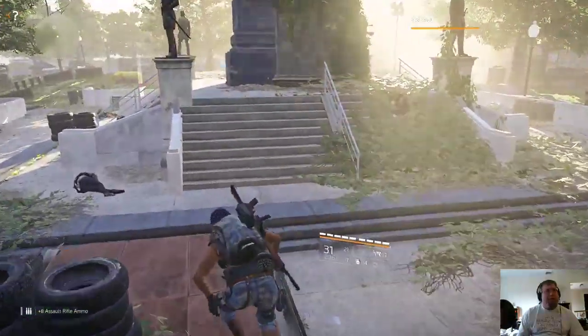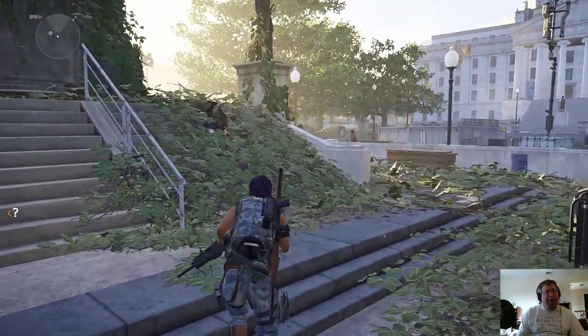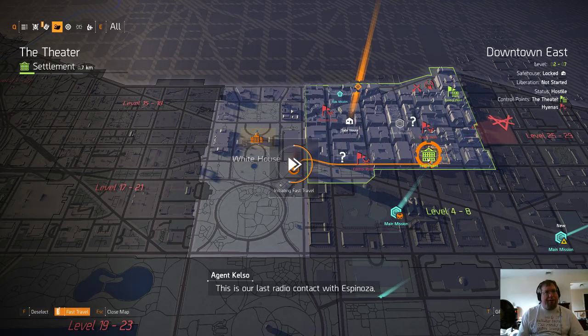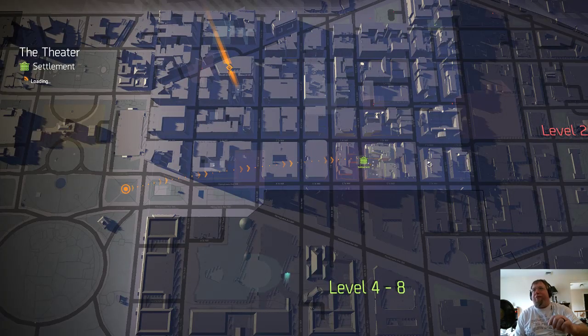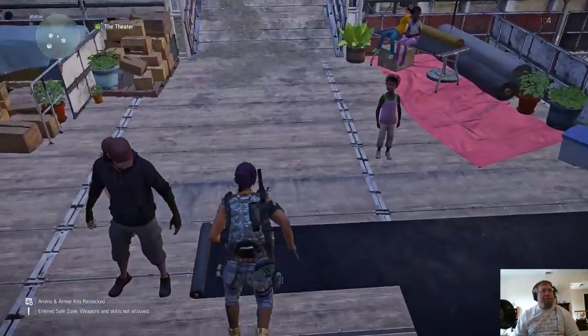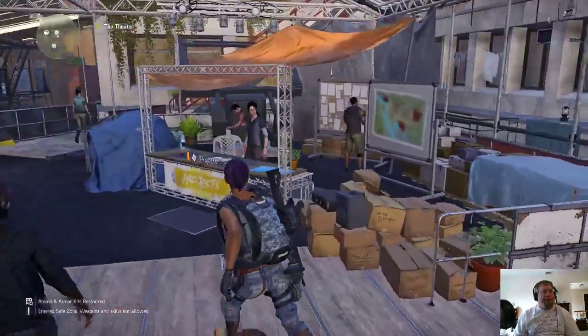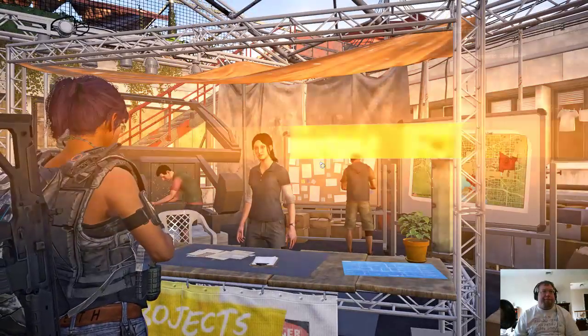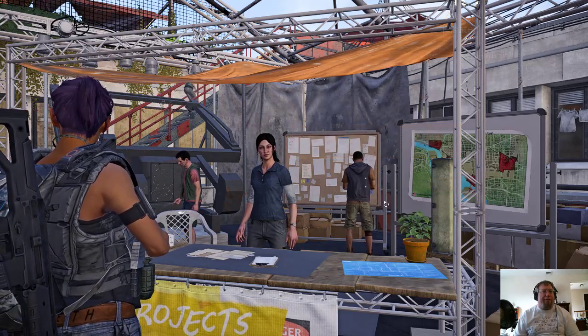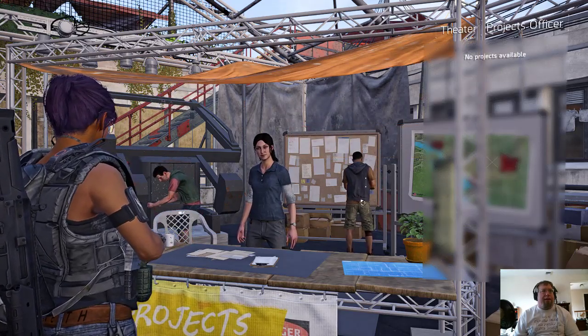So I watch this map — we're in a non-combat area. I'm going to go ahead and select this. Boom, you can fast travel from anywhere! How awesome is that? All right, so let's go ahead and finish those projects. Nice blueprints — I got some vertical grips and that is it.